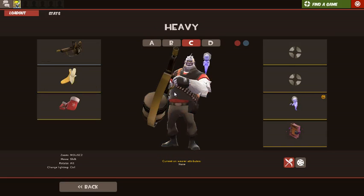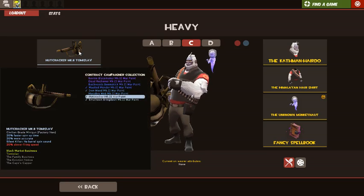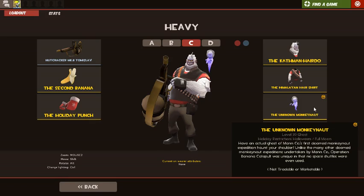Heavy. I don't have any heavy souls. I have my Tomislav, Second Banana, and Holiday Punch. It revs up pretty fast, heals me and teammates quickly, and I can crit-punch pyros — they'll just laugh. And then I can shoot them with the Tomislav. My friend told me he's having a joy playing heavy with all the pyros around. For the cosmetics I have the Yeti stuff from Jungle Inferno, and then the Unusual Monkey's Knuckles from a long time ago — so it's like a monkey-monkey setup.